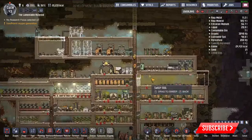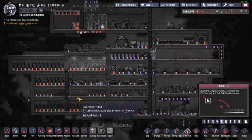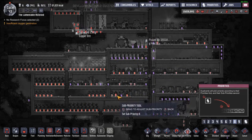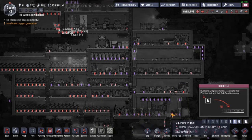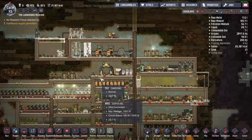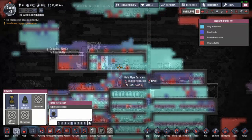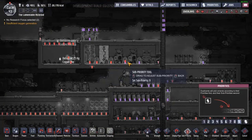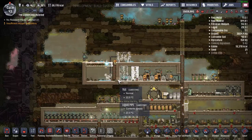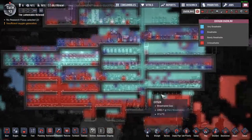Now we can start putting polluted water in there. Let's go to the areas where there's plenty of polluted water but not much of anything else. Oxygen — we could be doing better. I've already set all of those so that way they get tended to more frequently, because we really need that. Algae terrarium, algae terrarium, algae terrarium, and algae terrarium — because we really need to get the oxygen production going again.